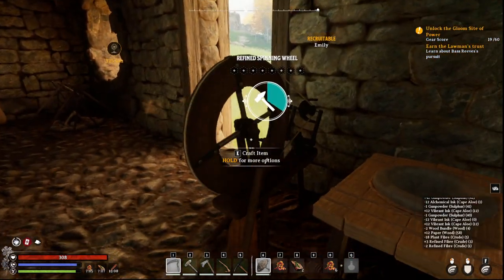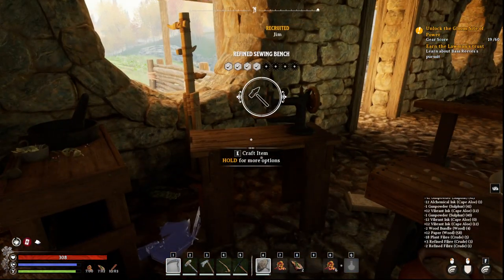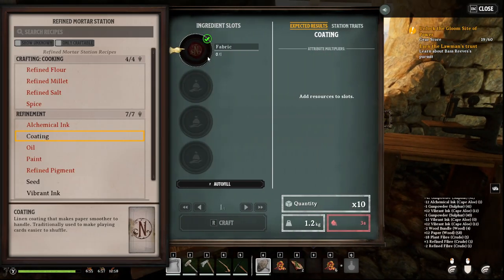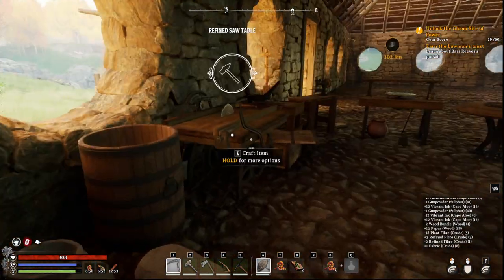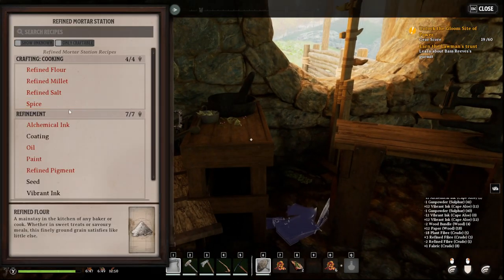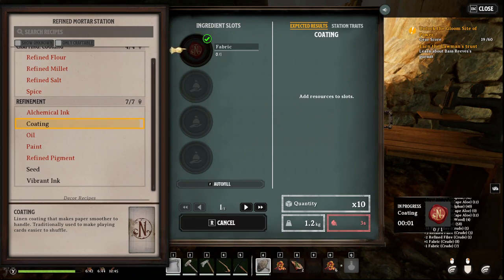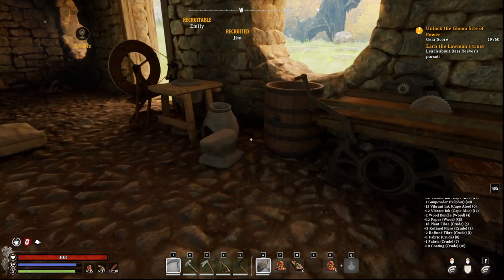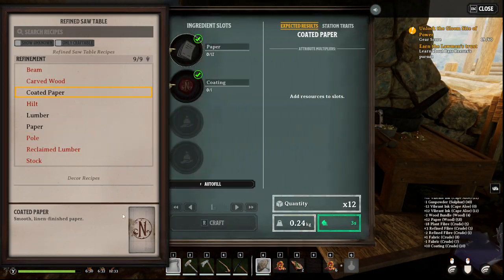And we're almost there. So we made our paper, we're making this refined fiber. And then we're going to come back over here to the mortar station and make that coating with the fabric we have. Almost done — I realize I already have some on me, but we're going through the steps here. So then we're going to make that coating.